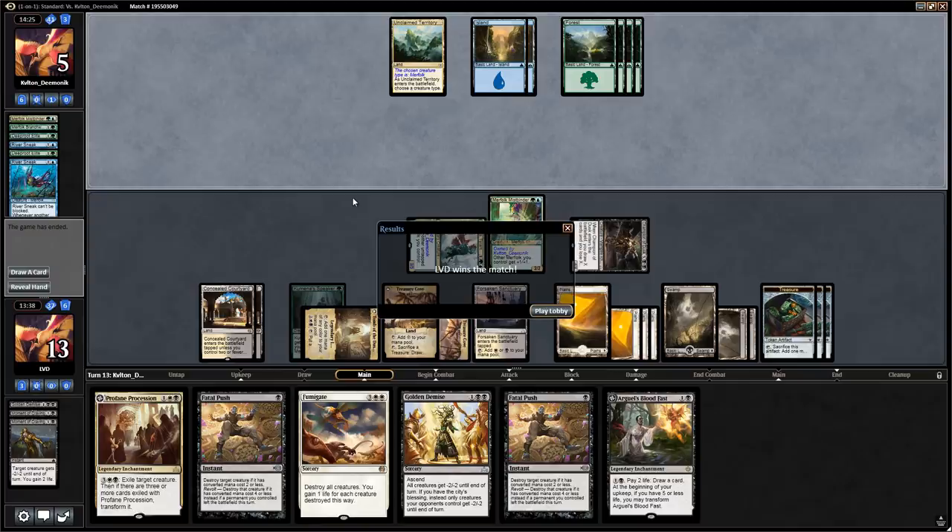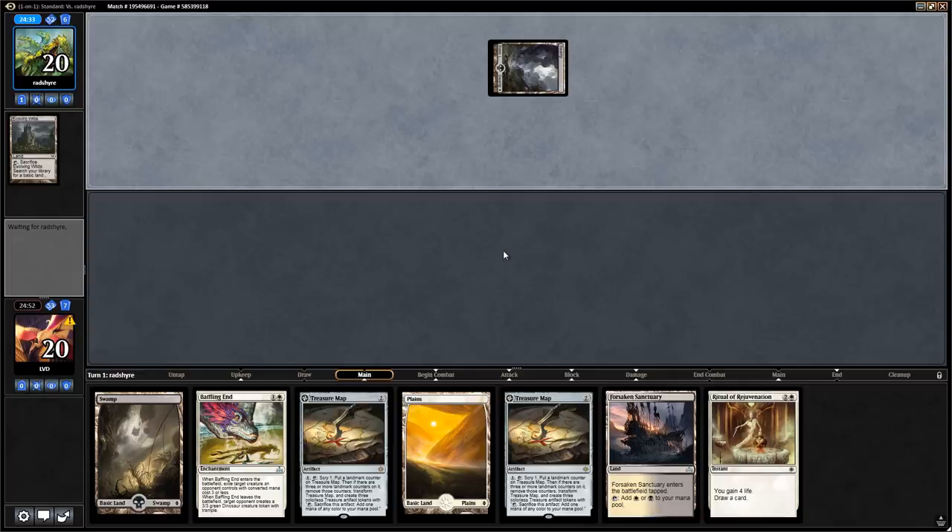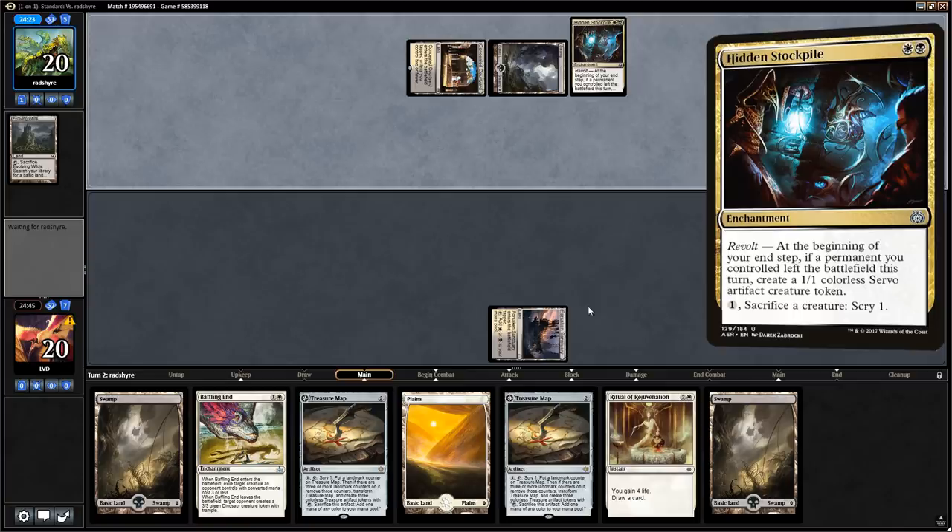Game 2 — we're on the draw with a fine hand. We have an early Baffling End if we're against a creature deck, and two Treasure Maps for some value. Turn 1 Evolving Wilds from the opponent gets a Swamp — we play a Sanctuary and say go. Opponent is Black-White into Hidden Stockpile, so we're in for a grind. We want to try and find Cast Out and Ixalan's Binding to get rid of the Stockpile, since the recursive tokens are going to be an issue otherwise.